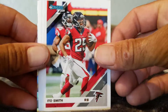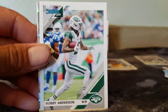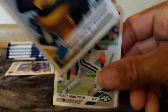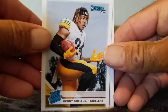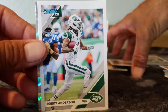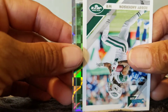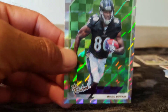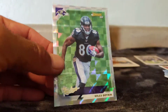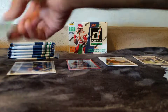Greg Olsen, Malcolm Jenkins. Got a little shine coming through — looks like the rookies. Ito Smith. Brandon Cooks. Andy Dalton. Robbie Anderson. Benny Snell — we'll see how much this guy gets to touch the rock this year, it'll be interesting. And we have a Ravens card — Miles Boykin. Bam! Nice little rookie. Not numbered, but a nice little rookies series.